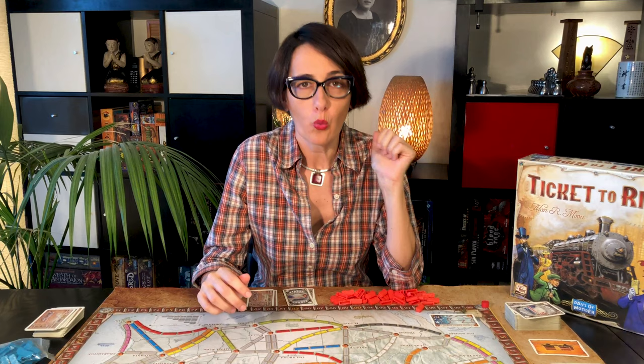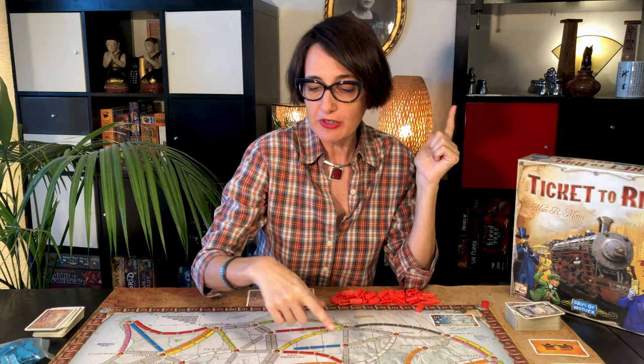The game tells us the most experienced traveler goes first, but you can simply draw for first place and then proceed clockwise. In your turn you can take one of three actions: one, you can draw train cards; two, you can claim a railway route; and three, you can draw destination tickets.